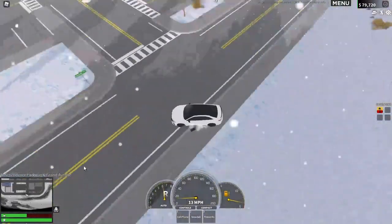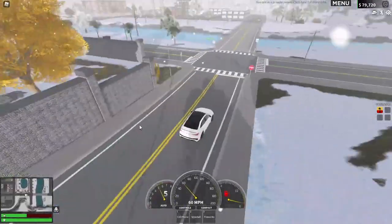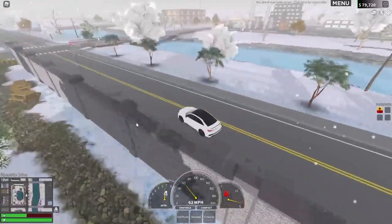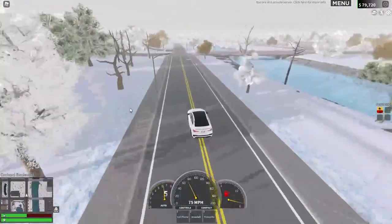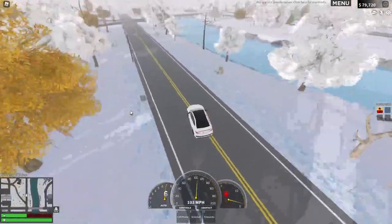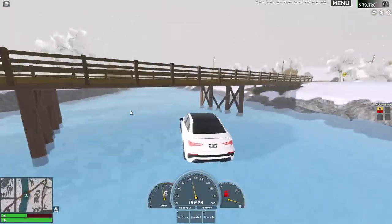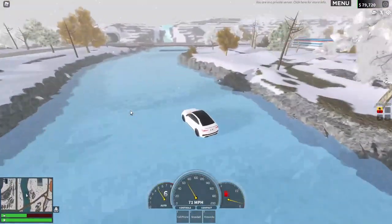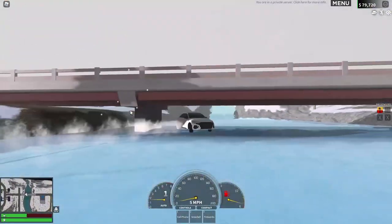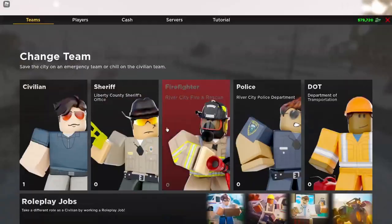Now let's go check out the frozen river. Can I drive my car there? Let me just go for it — oh yeah I can, that's really cool. Oh, that was a really good drift! Now let's go to the duty team.